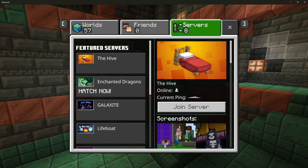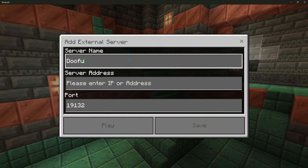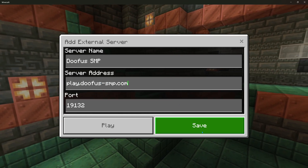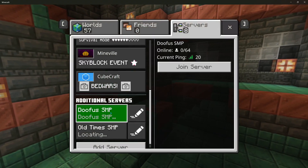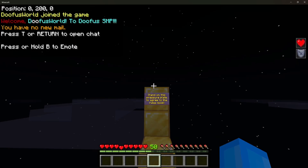First click Play, click Servers, scroll down, click Add Server. Type doofus-smp and the server address play.doofus-smp.com. Click Save — I have it saved. You can just leave the port as 19132. Click this, click Join Server, and you're in.